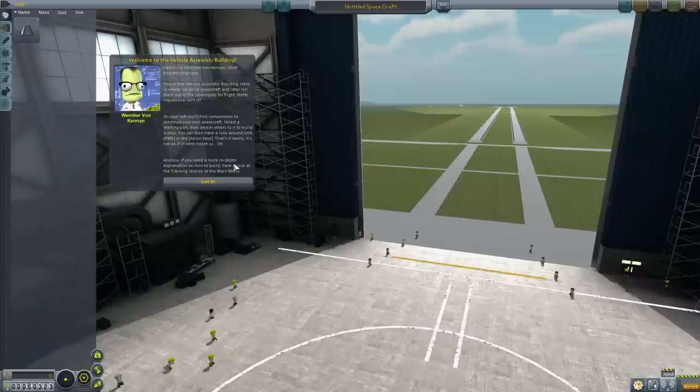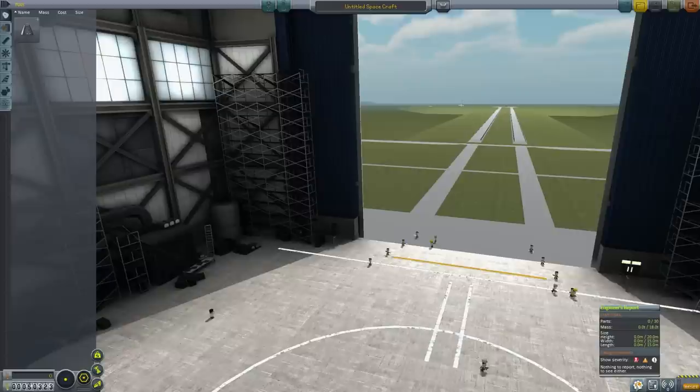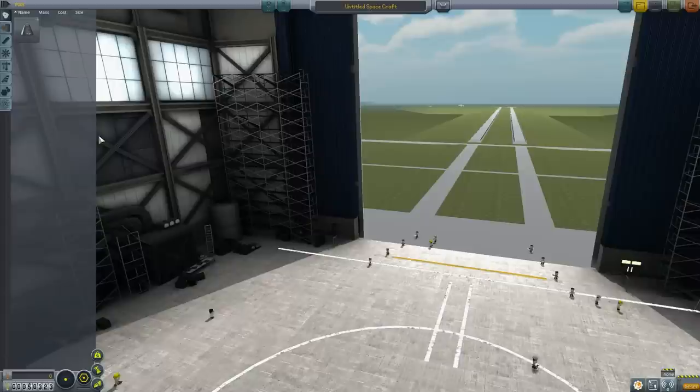It is far too impressive for what we're going to build. In the vehicle assembly building, we get greeted by Werner Von Kerman, who knows all about building rockets and storied dubious pasts. This screen is where you're going to do all your constructing. We have a bunch of tools on the left which consist of parts. You have cost information, center of mass, and all that. You have icons up here for loading, saving, and launching. There are some options for changing your crew, and down here is the engineers report, the contracts we have available, and your current set of messages.